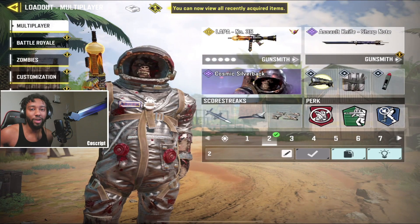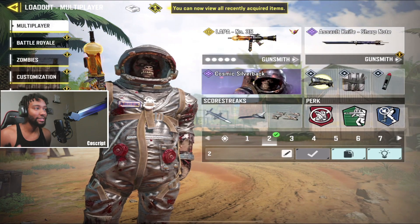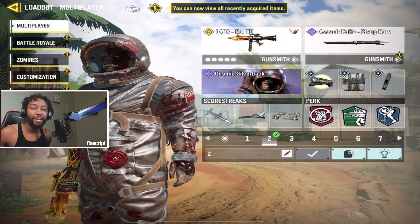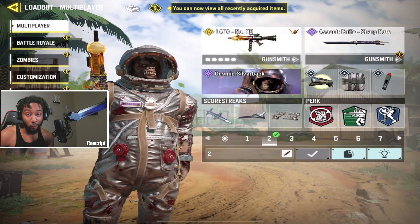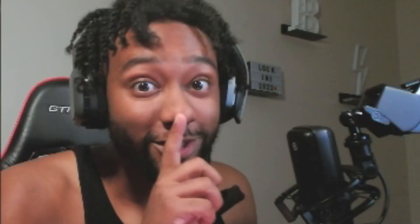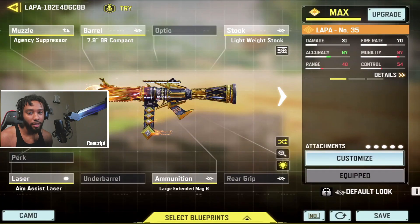For my first honorable mention we have the Lappa class. As you guys know I'm a really aggressive player and this thing can literally three-shot to the chest, which is insane for an SMG. Here is the gunsmith — if you don't have a legendary you can change anything you like, such as adding a red dot or swapping the agency suppressor, since a lot of people don't like the default Lappa iron sights.